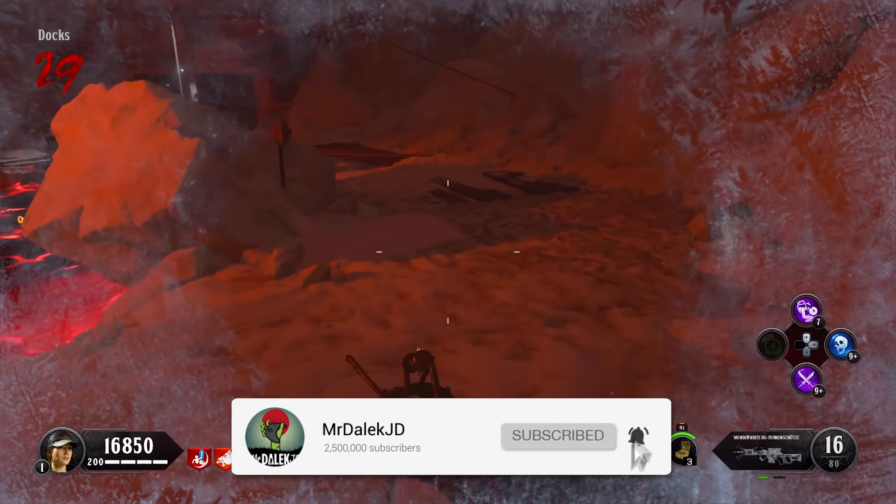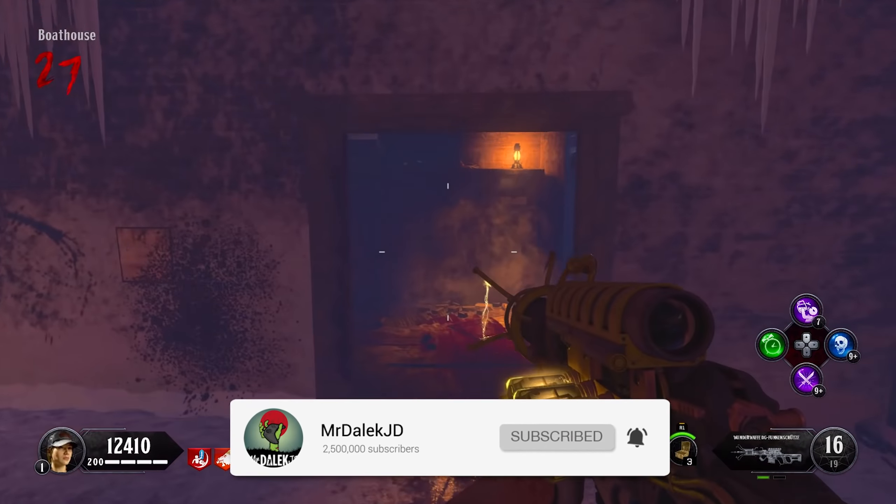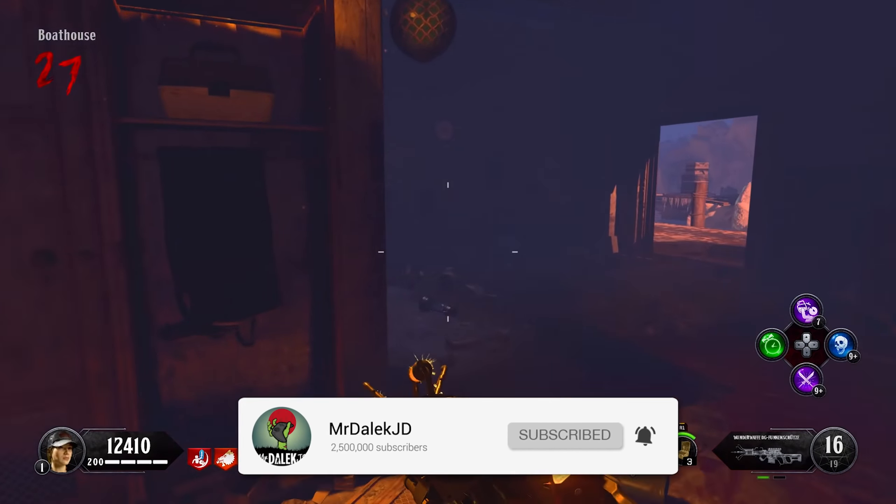My name is MrDalekJD and welcome to a very special video. In this video you are going to see a zombies easter egg completed on round 200. I know what you're thinking — it shouldn't be possible, but with the recently discovered freeze mode easter egg on Targeted Toten you can get to round 200 pretty quickly. I've always wondered what would happen if you completed the easter egg with freeze mode activated, and I've answered it for you — you're definitely gonna be surprised, so watch all the way through.